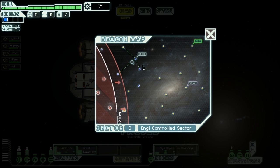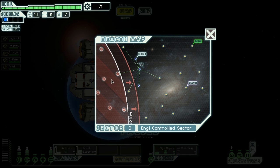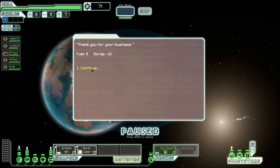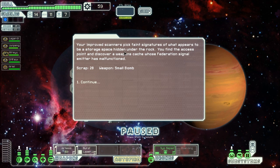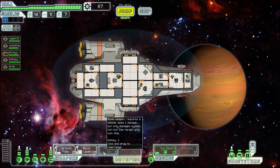This is the only beacon I can go to — it's an area I've already been. Six fuel for 12 scrap — yeah, let's do it. There's a quest marker — let's go to the quest. Near the coordinates given, my search yields no results; perhaps they were mistaken. Using my long-range sensors, scanners pick up faint signatures of what appears to be a storage space hidden under a rock. I got 28 scrap and a small bomb.